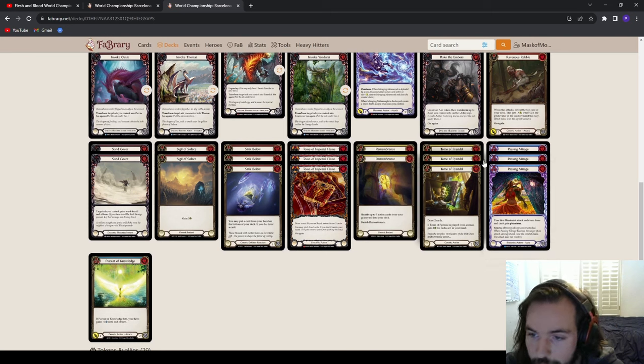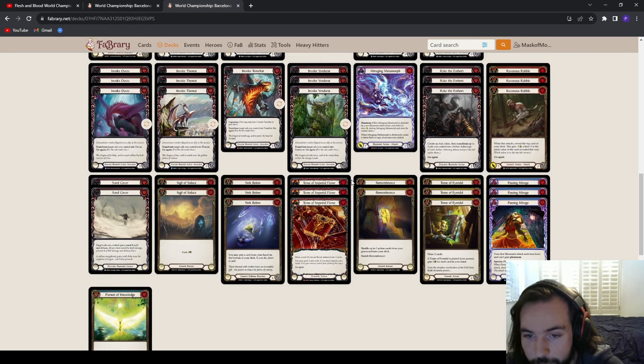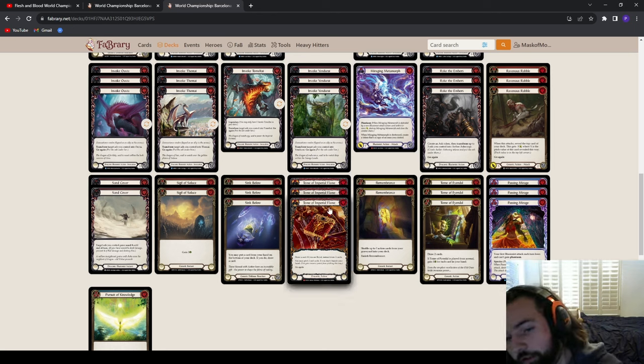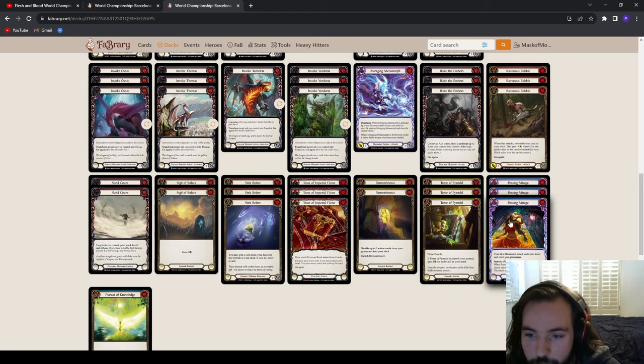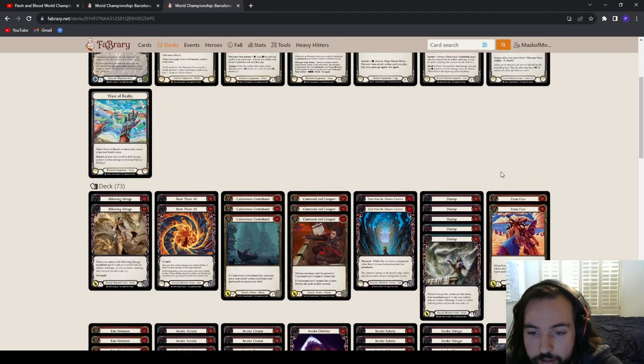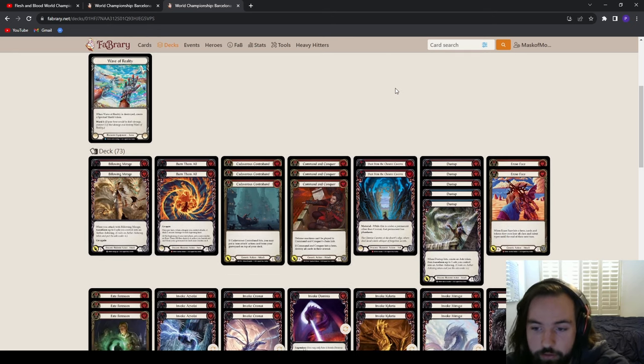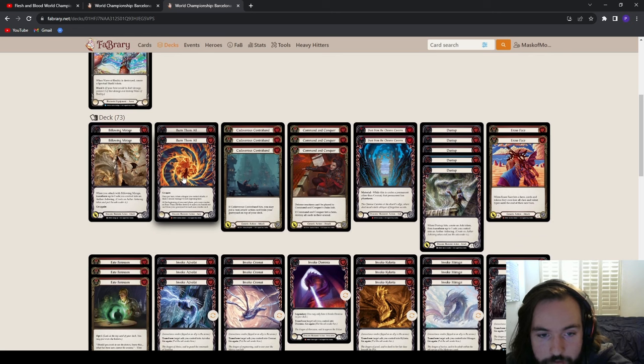Being able to play Tome of Fiendal from arsenal is super good. They're one of the new red Dromai decks also playing the Tome of Imperial Flame — getting those extra pitches and extra resources. They've gone a step further by putting Tome of Fiendal back into the deck, understanding the power level means you can play six tomes total, making your matchups with Mage Master Boots even more consistent and powerful to get over those humps.